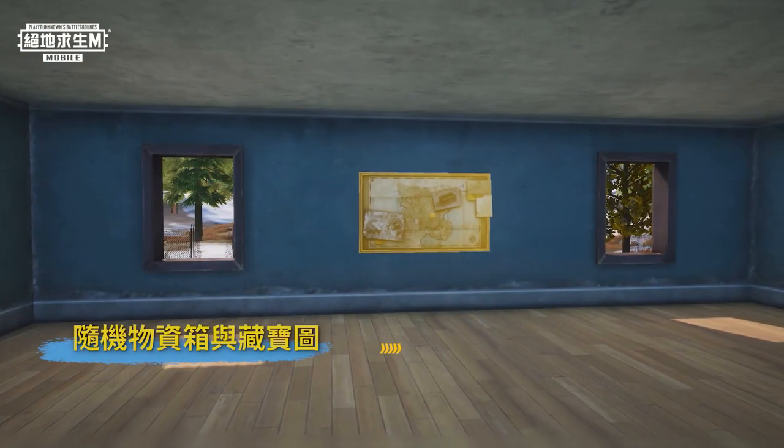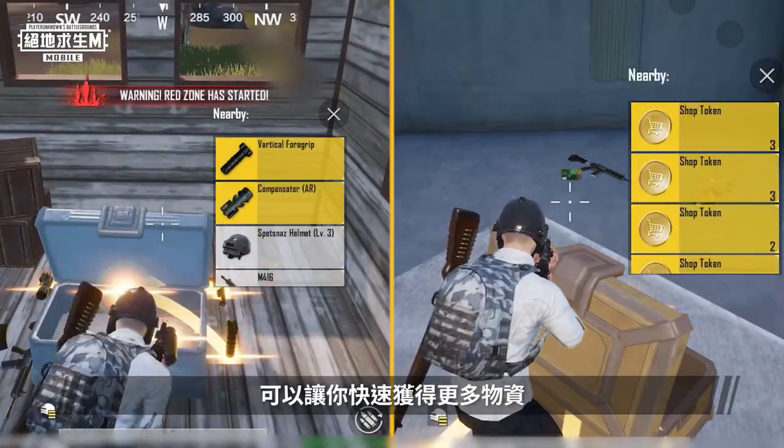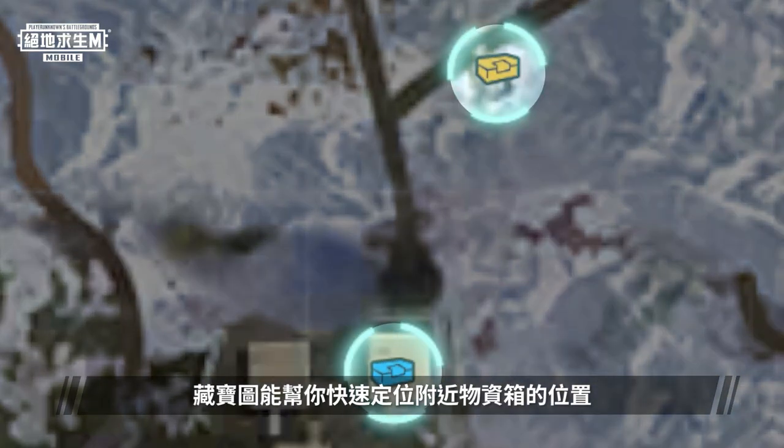Random Supplies and Treasure Maps! In the official version of Livik, equipment and item crates will spawn randomly, giving you more ways to get items. Also pay attention to the treasure maps on the map, because they help you locate supply crates nearby so that you can get to them quickly.